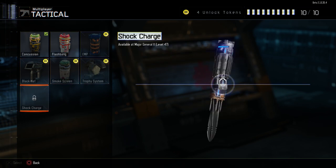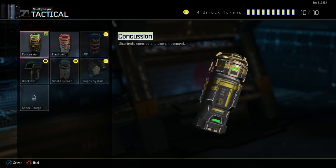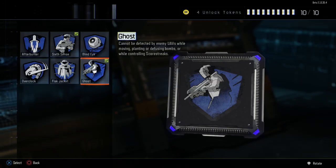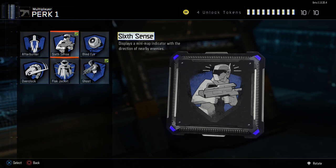With the tactical grenades, you can use concussion, flashbang, or EMP. Later down the track, I reckon shock charge is going to be a massive thing just because they were so overpowered in Black Ops 2, but I'm using concussions because I prefer enemies being stunned rather than blinded.